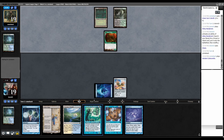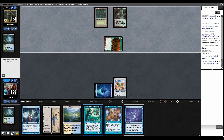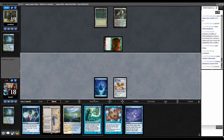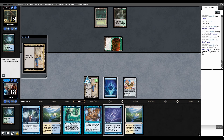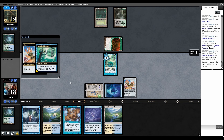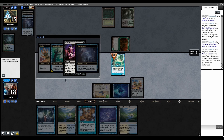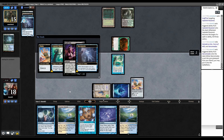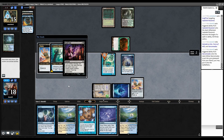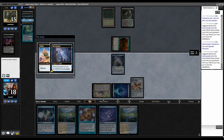Verdant Catacombs, attack with Dryad Arbor. If their only answer is Bowmasters, I can play Illusionist with Daze up. Urza's Saga trigger, play Illusionist. Equip, trigger, always yield to the mill. Obviously they can have answers, but I'm going to go for it. Snuff Out — can't Daze the Snuff Out. We did hit a Narc Amoeba. Snuff Out resolves, killing Illusionist. Then we mill — we hit another Narc Amoeba. I may as well Shuko something.